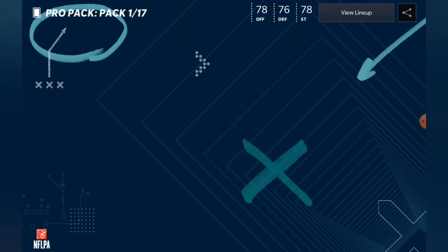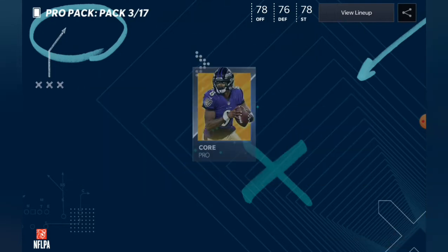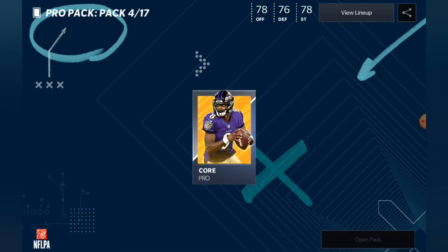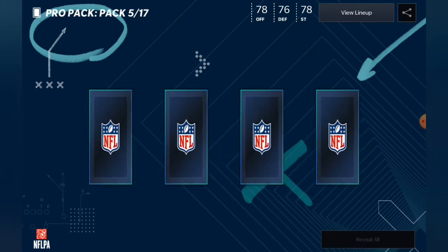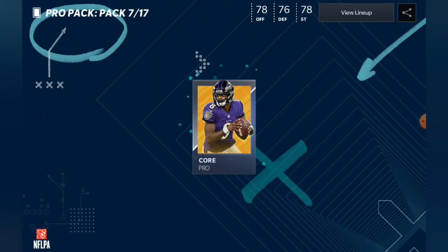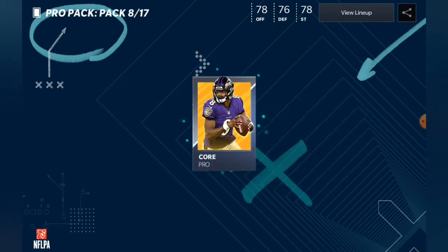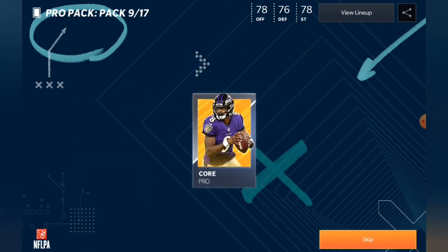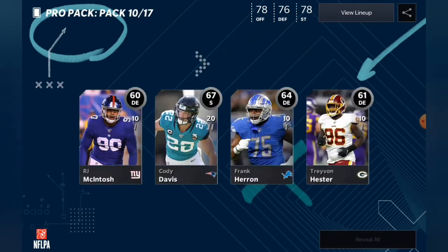We're going to open these kind of fast because you mostly just get silvers anyway. Stay tuned though, we're going to be opening All Madden packs and the fan favorite pack. I'm very excited for the fan favorite pack — I think we could pull an elite, possibly two if we're very lucky. So far we haven't even pulled a gold from a pro pack yet — that's pretty crazy. Usually you pull gold in a pro pack. We're getting a lot of 69s but no golds.